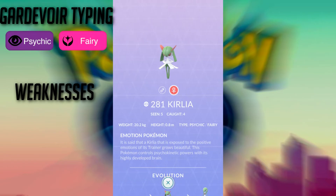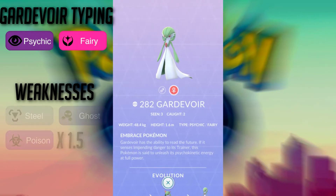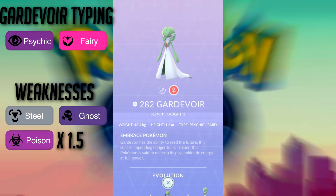Gardevoir is both Psychic and Fairy type, and that lends her a one-and-a-half times weakness to Steel, Ghost, and Poison attacks. So when going up against gym defenders or raid bosses with those types of attacks — such as Aggron and Gengar — avoid using Gardevoir.